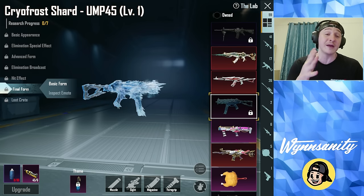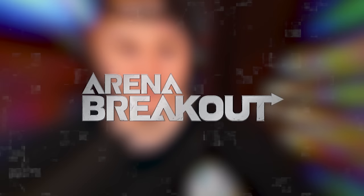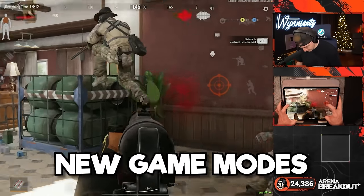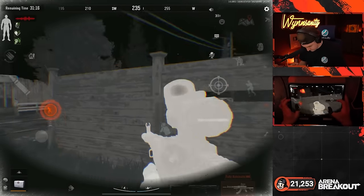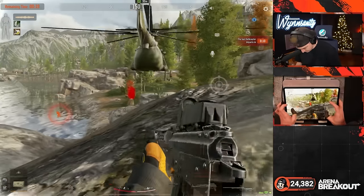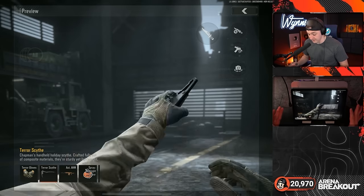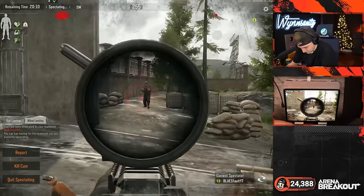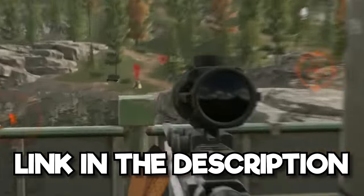Today's video is sponsored by Arena Breakout. Arena Breakout is a next-gen realistic looter shooter with thrilling action and insane graphics. Every season we get awesome new game modes - whether it's the fast-paced urban combat of Northridge Rush, the foggy fields of Storm Warning mode on Farm, or the most recent Northridge Isolation mode where you spawn with only a pistol and try to extract on the last helicopter. There are always cool cosmetics each season that are unique and colorful but keep the realism Arena Breakout is known for. Download Arena Breakout with the link in the description.